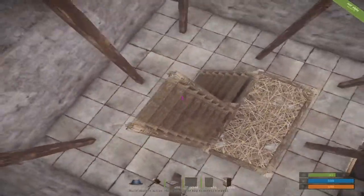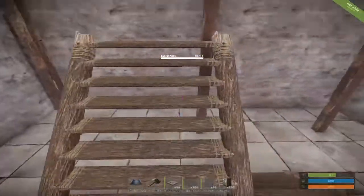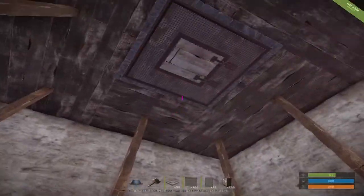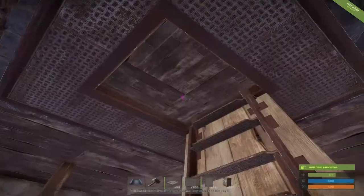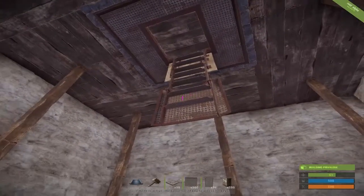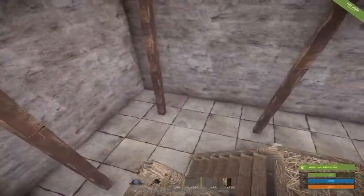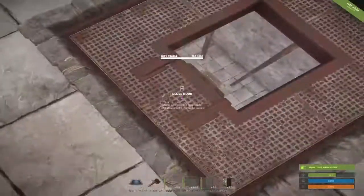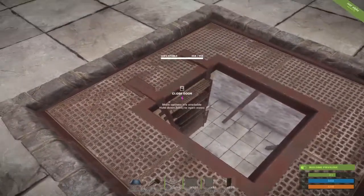If you have this thing completely done and just want to know how to get up there, go up to the top of your staircase as high as you possibly can. I'm just going to fly up here because I don't feel like spending 10 minutes jumping. You just need to go up to the top of your ladder, have it open, and sprint and jump. As you're up there, you're going to hit the latch — just spam spacebar and you're up. Then you can just shoot the twig and you're good to go.